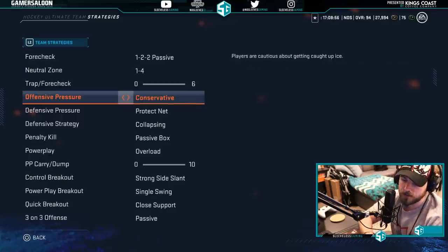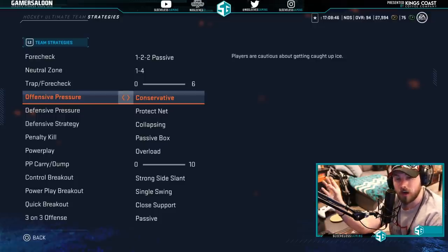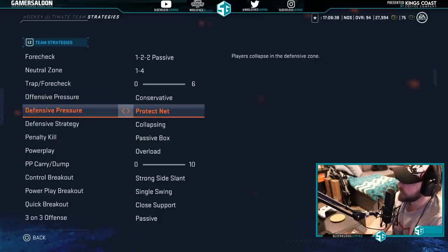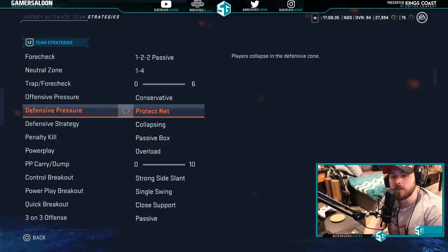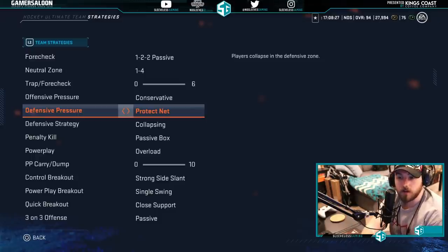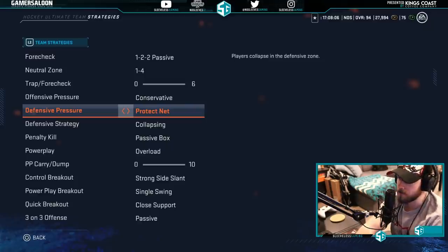Offensive pressure determines how much your defense will go up the ice as you're rushing with the puck. I always keep this low no matter what, because this strategy more than any will cause a ton of 2-on-1s — your defense get caught flat-footed rushing up the ice regardless of their position. Defensive pressure is the only meta thing in NHL 20.